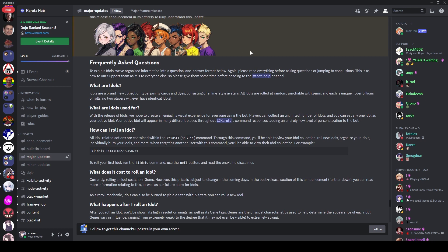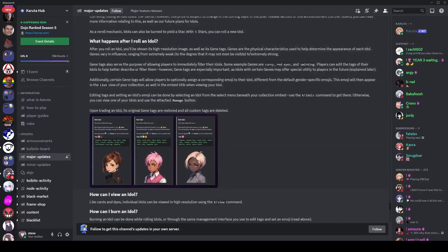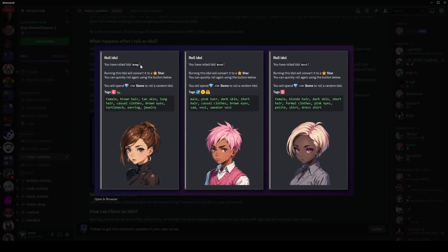There is some aspect of which one looks nice, and that's what people are buying them for at the moment — which ones look nice, which ones are rare, and which ones do cool things. When you get your idol you'll see it like this: you have rolled the idol, it comes with a little tag same as cards and dies, and burning it will get you a star.